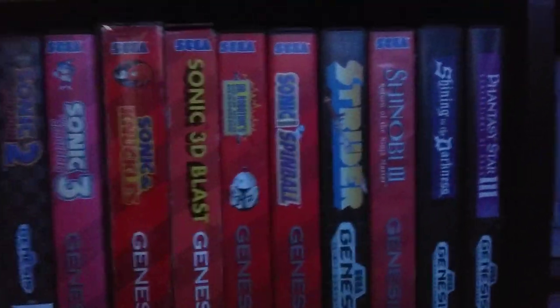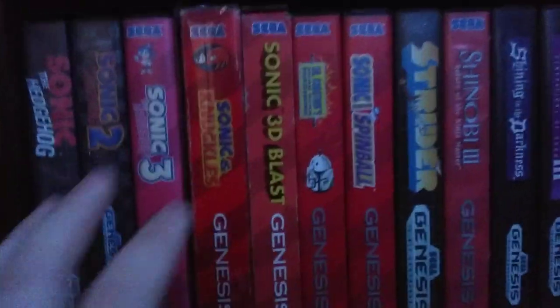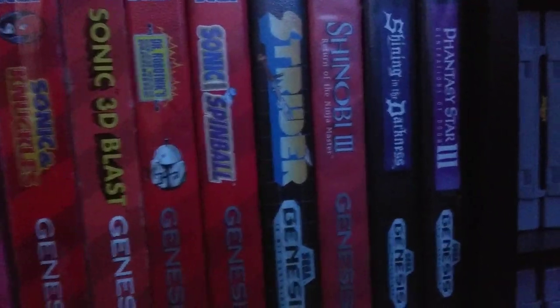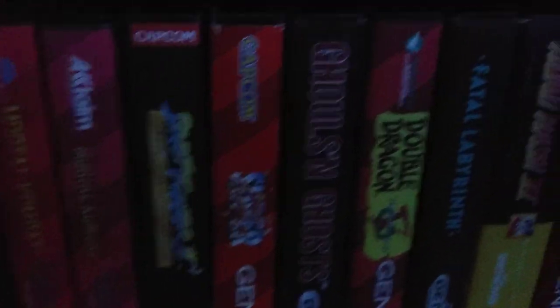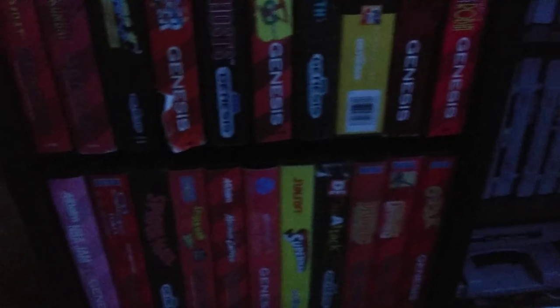For Sega, I only collect complete-in-box usually, except once in a blue moon I'll get loose carts. Got all the Sonics — every single Sonic game complete in box. Strider, Shinobi, Shining in the Darkness, Phantasy Star 3, Mortal Kombat, Street Fighter, Ghouls and Ghosts, Devil Dragon — kind of all over the place. I even have a really rare game called Arrow Flash — got this for like $60 complete in box. The case is a bit rough but the cart is in really good shape. It's kind of an uncommon game, you don't see it very often.